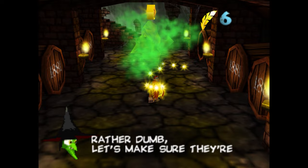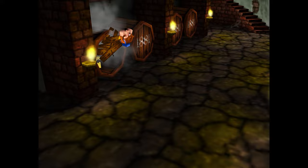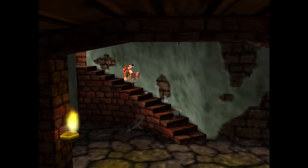There is both a jinjo and a jigsaw piece in here. If you didn't know, you can take out the ghosts using gold feathers — I believe that's the only way you can kill them. If you don't have any gold feathers, they're not very fast so you can just avoid them. Anyway, done in the wine cellar, now we're heading back out.